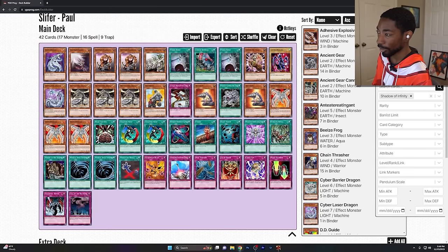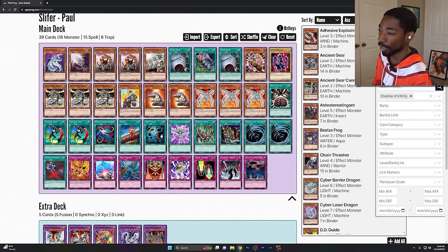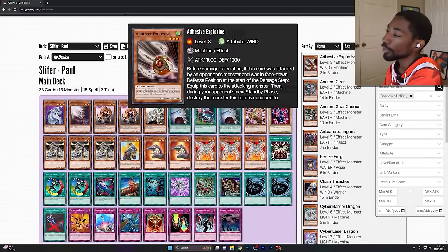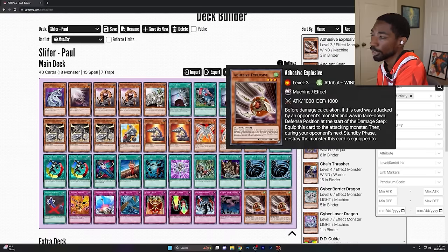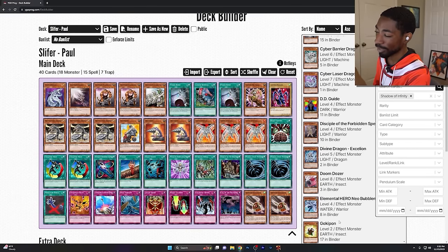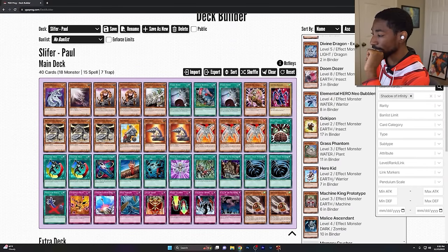I do not want cyber barrier dragon anymore — it's garbage. I don't want cyber laser dragon either, it's way too awkward to actually use. I've got adhesive explosive: when attacked in face-down defense position, it equips to the attacking monster and destroys it during the opponent's next standby phase — pretty useful. I could use Goki Ponds, run three of them; when they die I can search more copies, and eventually get enough material to summon Doom Dozer. If I pull more insects, it's a strategy to keep in mind.